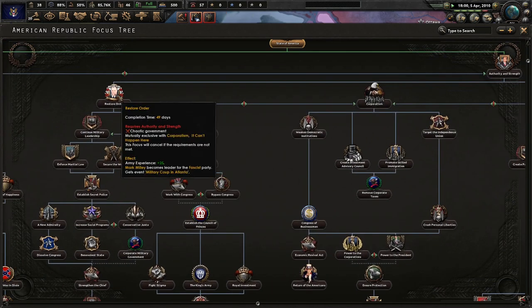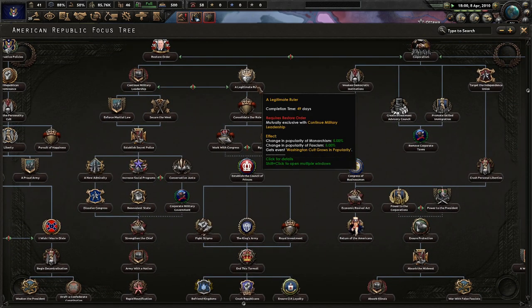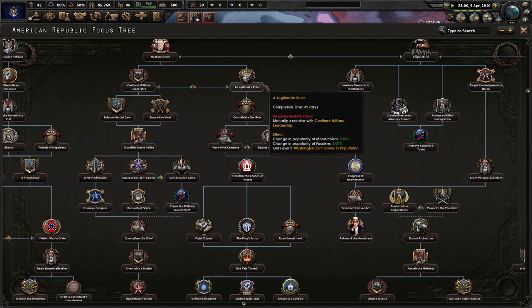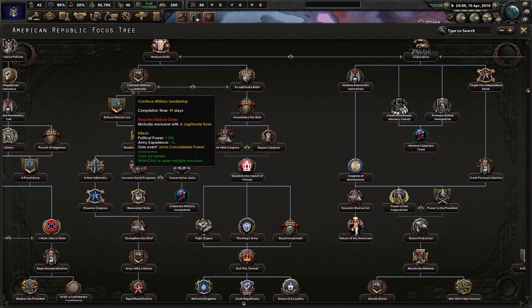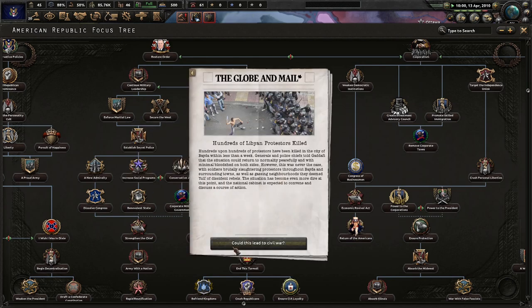We also have Restore Order — Mark Milley becomes leader of the fascist party. Military coup. A legitimate ruler. Wait, with monarchism? What? In my America? No no no. I'm going to get some more political power. Martial law is fun. Hundreds of Libyan protesters killed — well, just a normal day in Libya. Secure the West.